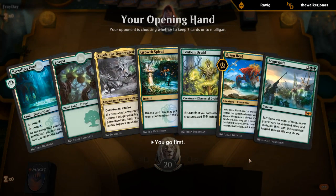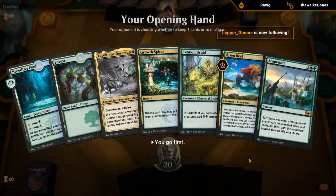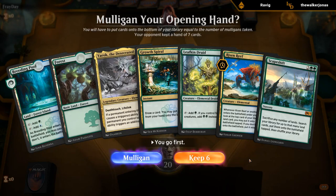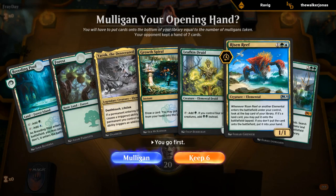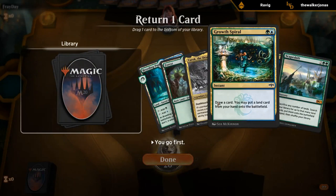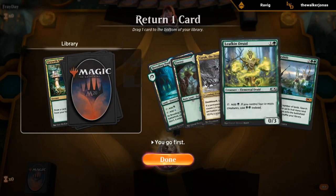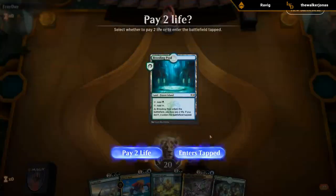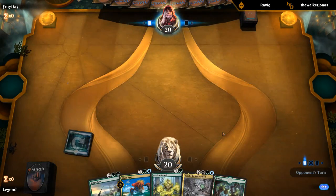Interesting decision — what to put on the bottom. Could just be the Growth Spiral since we don't have another land to go with it — that seems reasonable. We're again faced with the decision of whether to play Leafkin Druid on turn two or sandbag it until after we play Risen Reef. I think I'm going to just play it on turn two, especially if we don't draw a land.